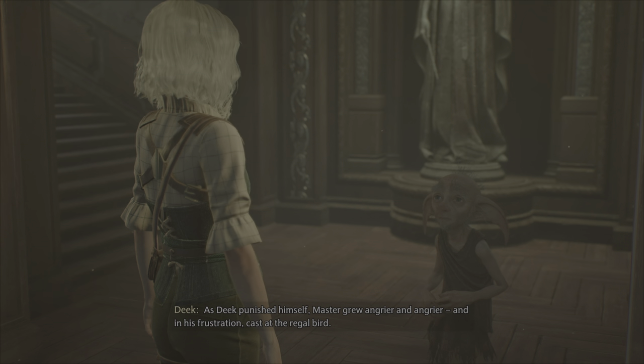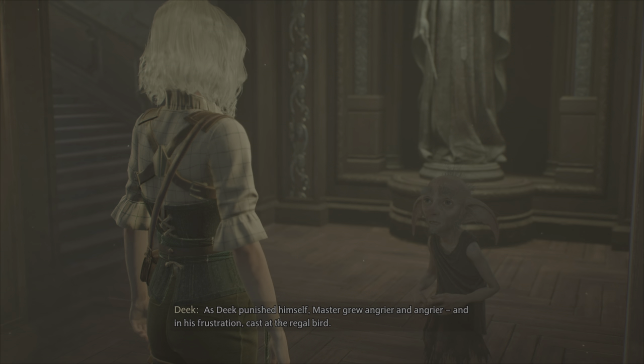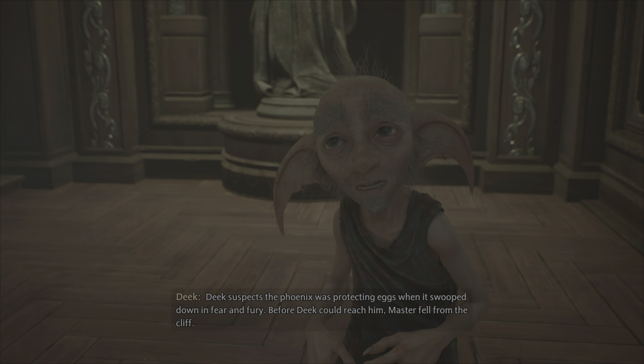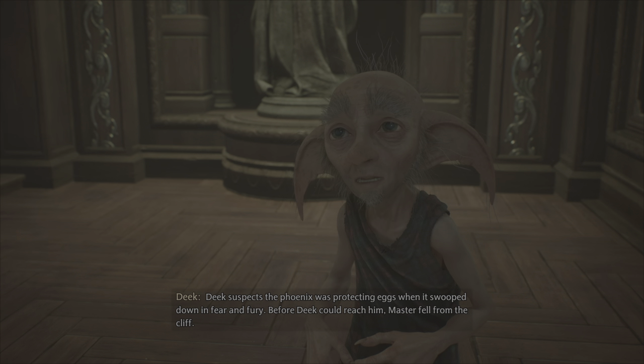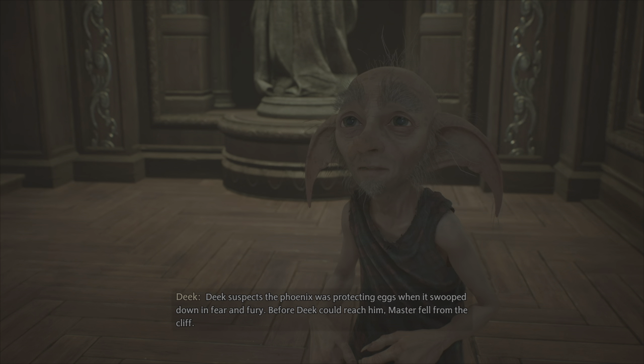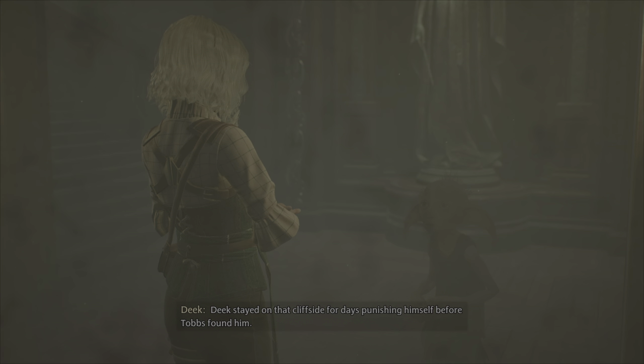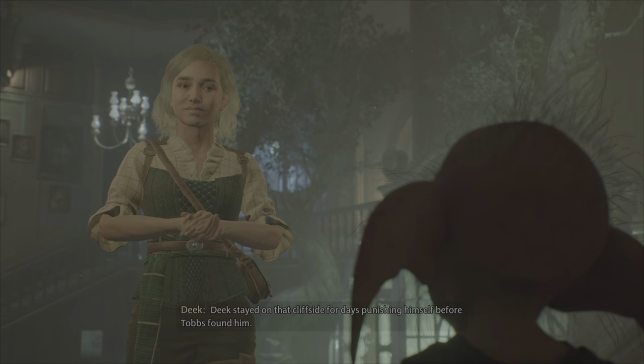As Deek punished himself, Master grew angrier and angrier, and in his frustration, cast at the regal bird. Deek suspects the phoenix was protecting eggs when it swooped down in fear and fury. Before Deek could reach him, Master fell from the cliff. Deek stayed on that cliffside for days, punishing himself, before Tobbs found him.